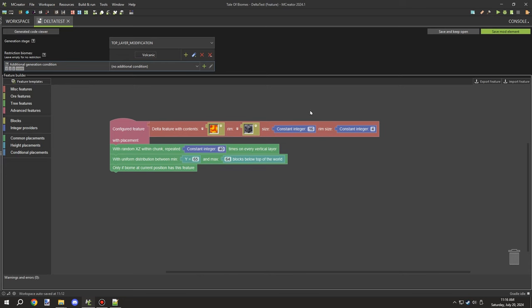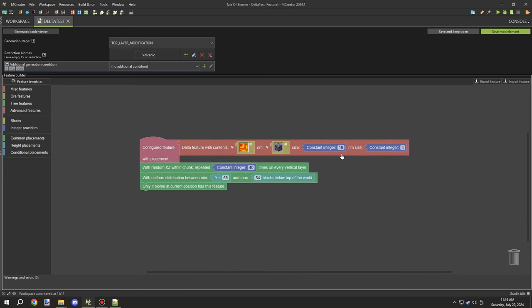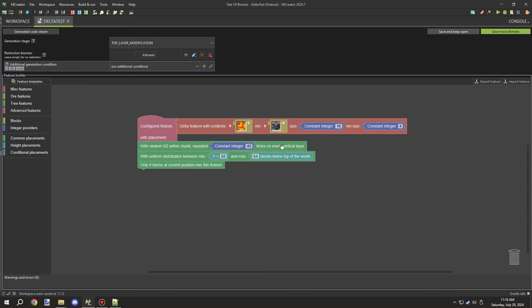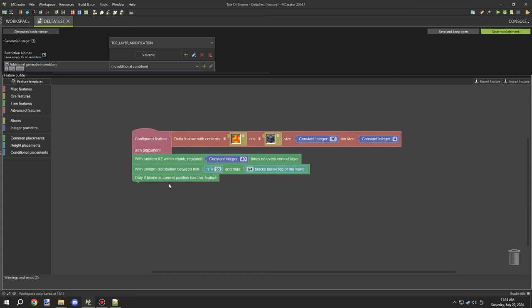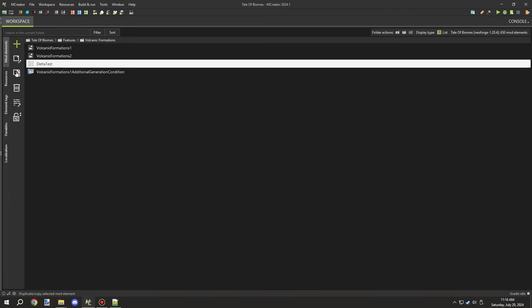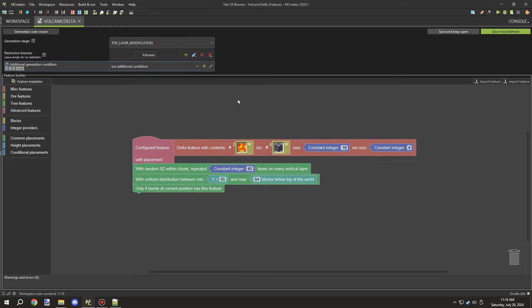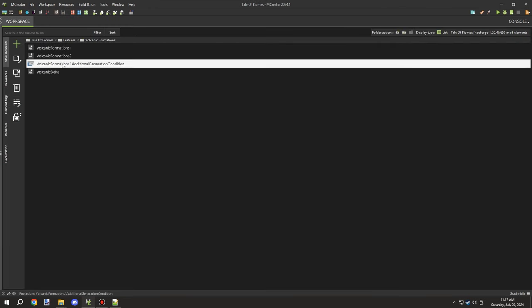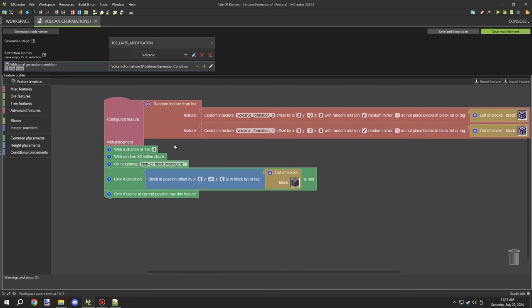Welcome back to another episode of M Crater Lore. Today we're going to be working on getting some stuff built for the volcanic biome. I wanted to go ahead and redesign the entire biome so it was a little bit more different. I'm basing my concept off of the Deltas in the Nether, and I'm going to be looking at some of the features and trying to configure it the best that I can.